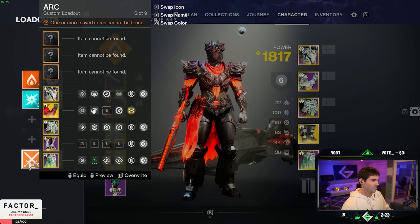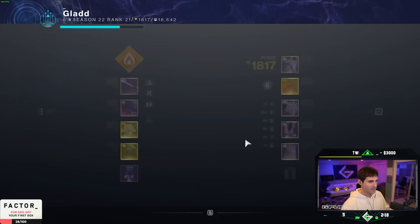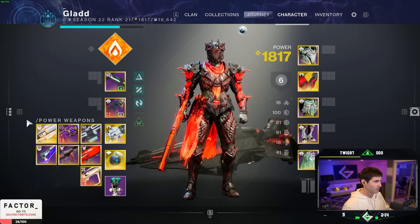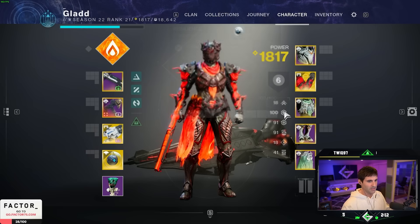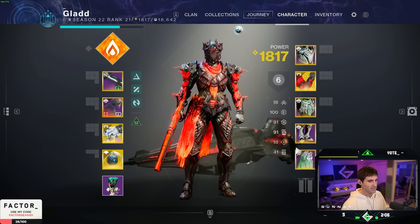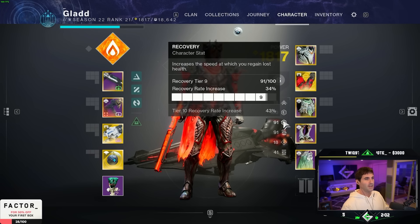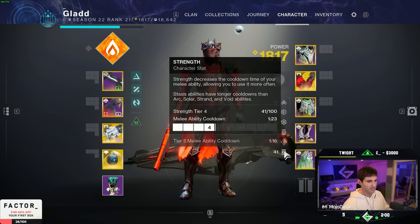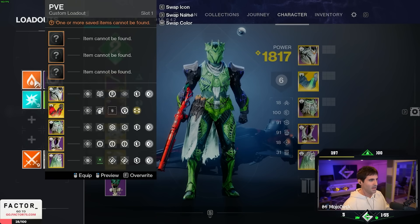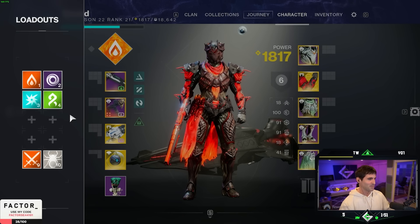I'm also going to have a loadout that's the same as my base Solar build, but it takes off all the mods on the legs so I can run Triple Surge during DPS, just sacrificing one recovery mod. Every single build is stacking 10 Resilience and at least 9 Recovery, with everything else going into Discipline then Strength. Resilience is priority one, Recovery two, Discipline three, Strength four.